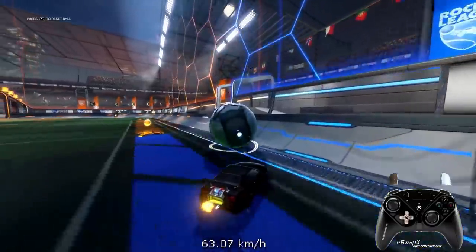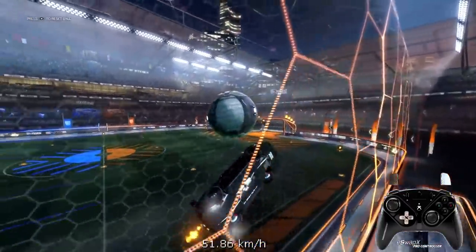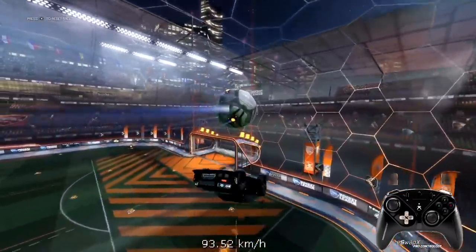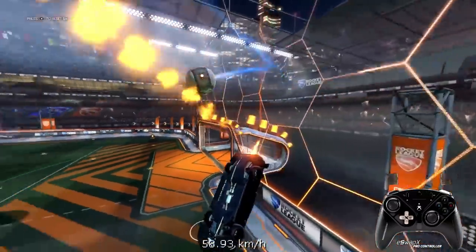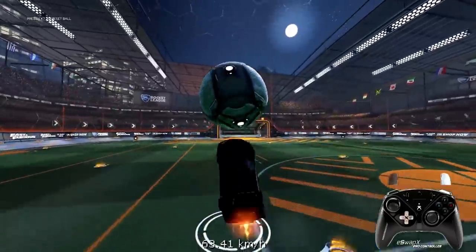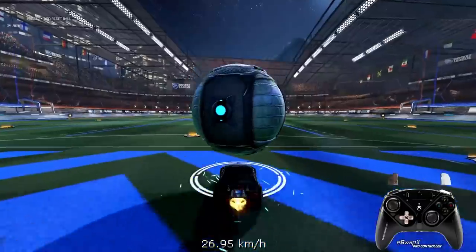Jump off and start doing the sideways or horizontal spin immediately, then get underneath and do the backflip. If you mess up the flick itself, try releasing the joystick while you press the jump a second time — that helps me at least. If not, delay musties are the way to go as well; I think those are very easy to do with breezes.